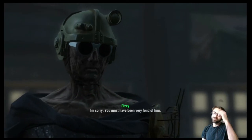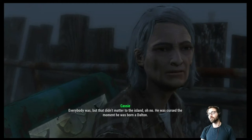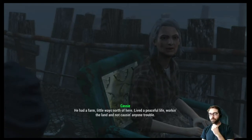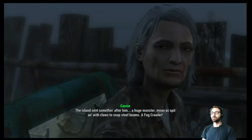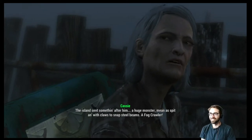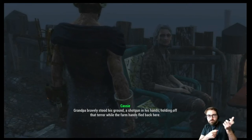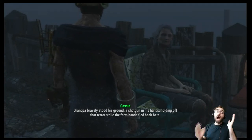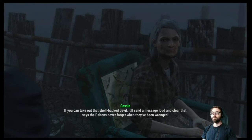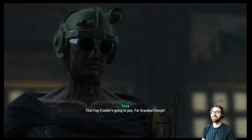Nice person. You must have been very fond of him. Everybody was. But that didn't matter to the island. He was cursed the moment he was born. He had a farm a little ways north of here, lived the peaceful life, worked the land, not causing anyone trouble. The island sent something after him — a huge monster. Well, that sounds terrifying, but why not? That fog crawler is going to pay for Grandpa George. For Grandpa George!